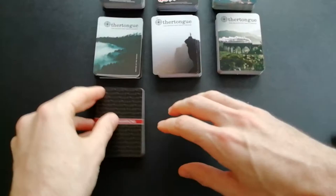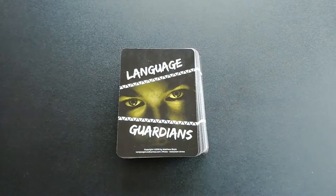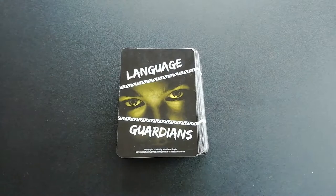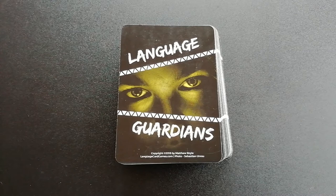Starting with Language Guardians 1. The Language Guardians series is what I would recommend to most people to start out with our products. It's pretty simple — it plays similarly to Uno or Crazy Eights. You speak words in your target language before you can put your cards down. The cards prompt you to say something, you put your cards down, and when you've put down all your cards, you win. There are some wild cards that let you change the color you're putting down.